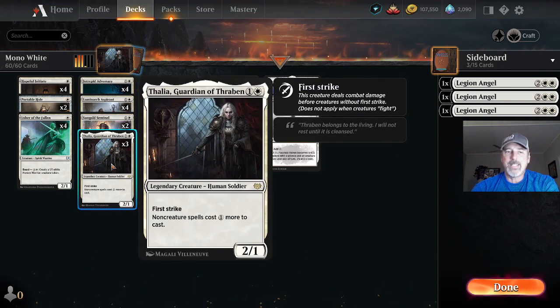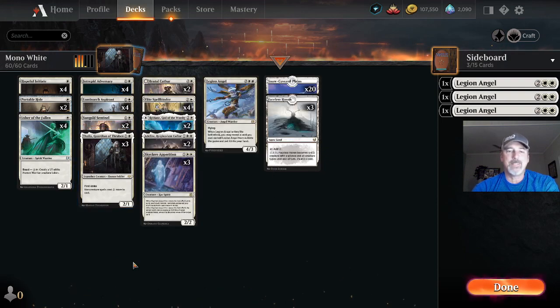Three copies of Thalia, Guardian of Thraben — one white one colorless. Legendary creature, human soldier, first strike. Non-creature spells cost one more to cast, and that does affect us as well as the opponent.